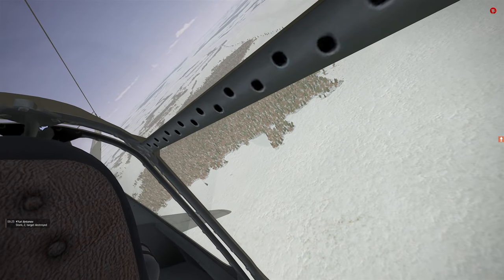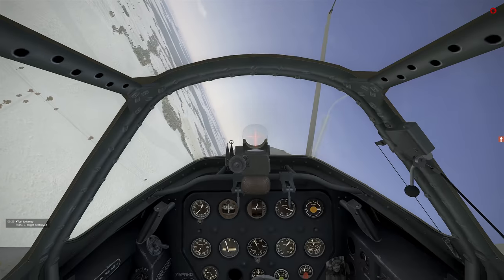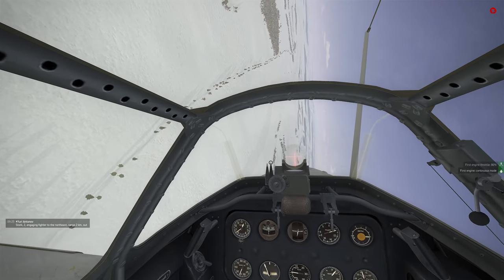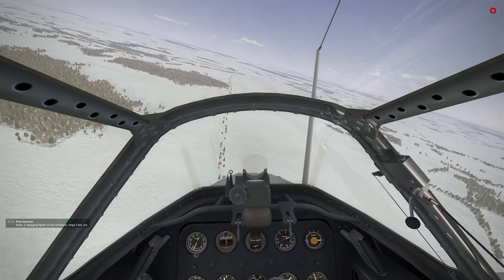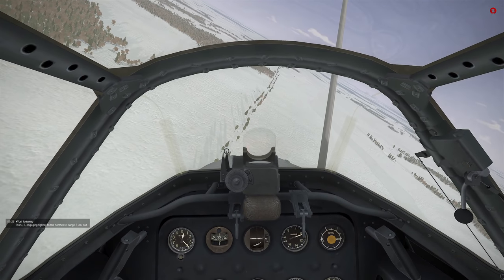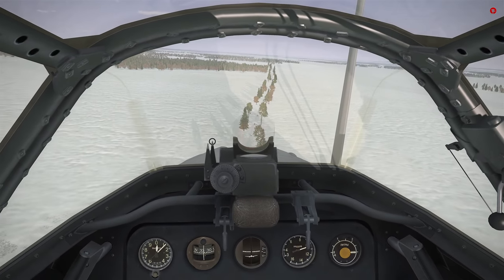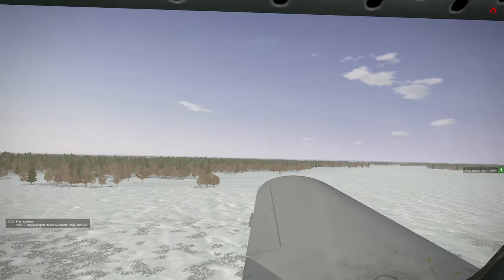I do not see the enemy fighters, but I believe them. The MiGs are going in for their strafing runs. Let's strafe that column — nice work, boys. Get ready to drop. Just drop one, drop two on the road. Where are these fighters?